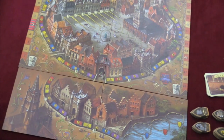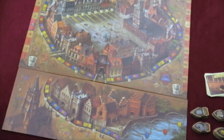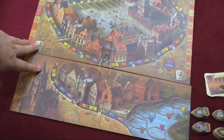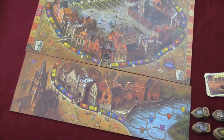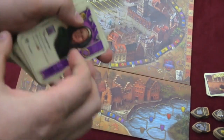The expansion for Bruges comes with four modules. The first is a fifth player — they're black color. They're going to use an extra board that you place underneath the other board, which gives you a spot for the other person to place their canals. That's pretty much all that module has, although it also demands that you add the extra cards. So if you use the fifth player, you'll need to use the extra cards. This game comes with a pile of extra cards.